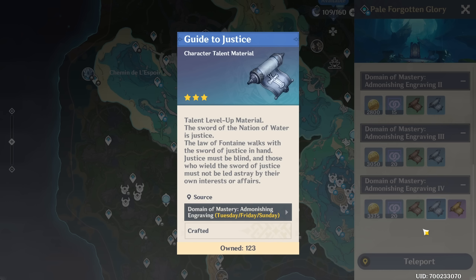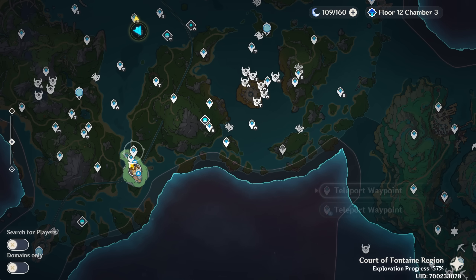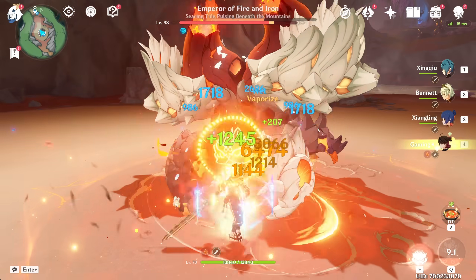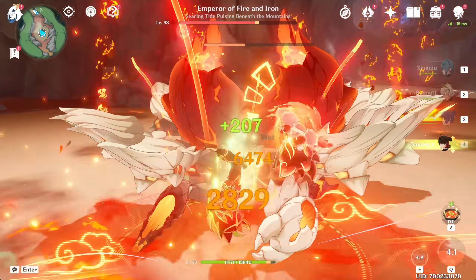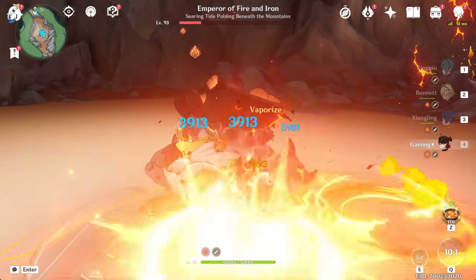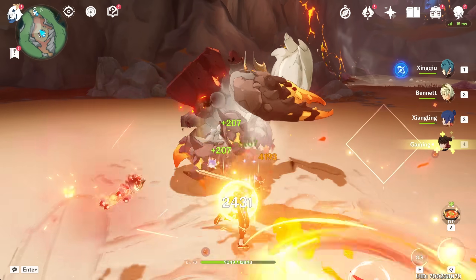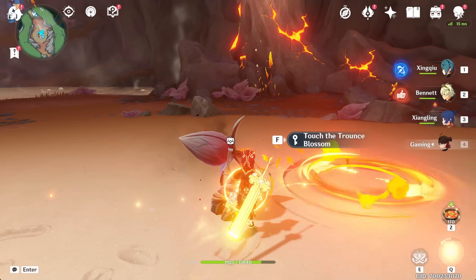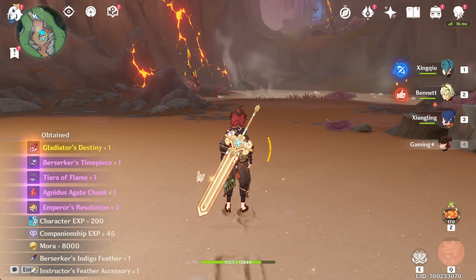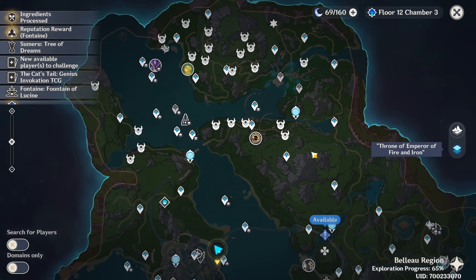We do have some resin to use. I'm not sure if we can take care of Emperor of Fire and Iron since it's a fire dude, but we'll try one run. We actually have time to basic attack while waiting for our skill to be off cooldown anyway, so it's fine. We're still doing like 15k to this dude, which is pretty impressive. I think Xiangling is stealing all of our vaporizes though, which is kind of annoying, but that went perfectly fine.